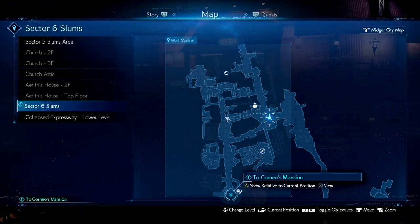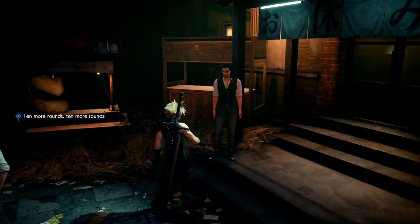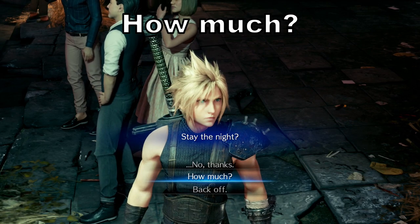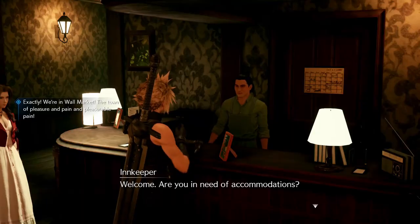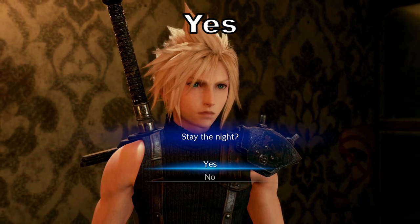Our last important choices before we go inside the mansion: by the entrance is a hotel. There are two choices you're going to need to pick — outside you're going to pick 'How much,' and then inside you're going to pick 'Yes.' Just complete these two choices and then continue on with the main mission.